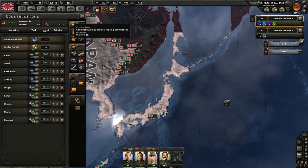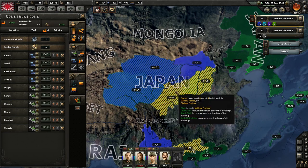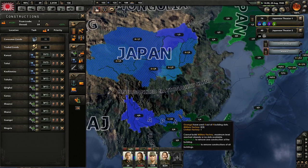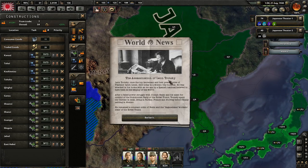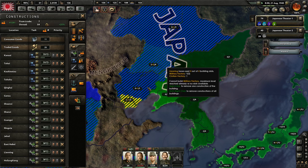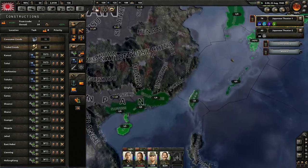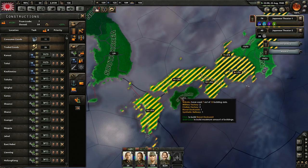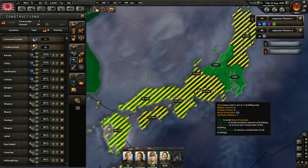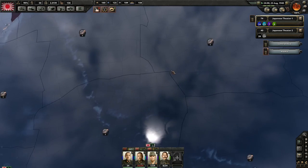One other thing I want to do is get more military factories being built, because we need lots more. Assassination of Leon Trotsky. We also need naval yards - I'm going to build those at home. I just need to expand our production capacity.